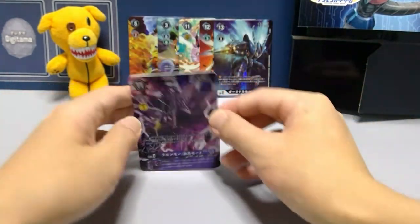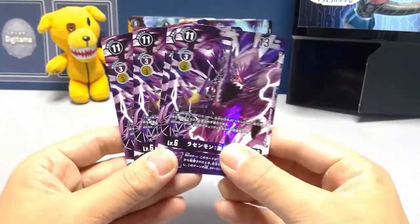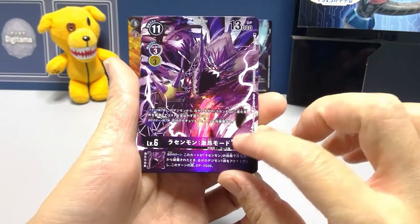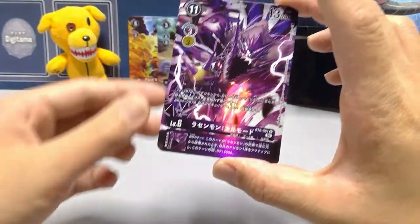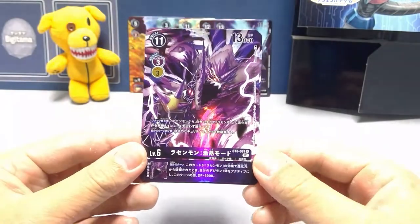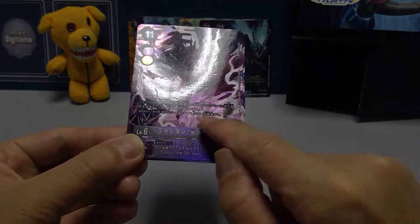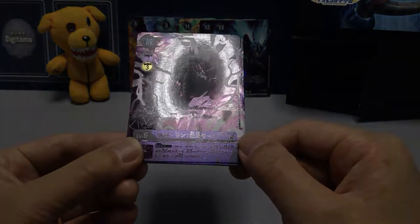Last but not least, the least popular one — this sold for 1,000 yen for a full set — Rasenmon Gecko Mode from Set 8. Funny enough, the original card from BT8 was basically full art already since you couldn't really see the edges, so this is essentially a nicer foiled version.